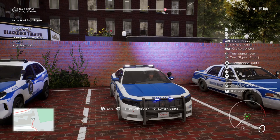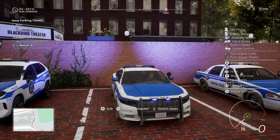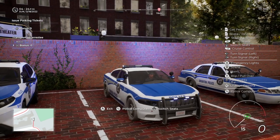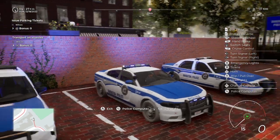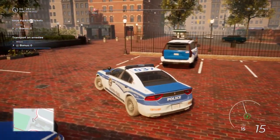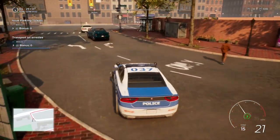Hello everyone and welcome back to the channel in another episode of Police Simulator Patrol Officer. In today's episode we're going to be in the new area that we just unlocked on the last episode — I believe it's called Wilcox. Here we are in the Charger with a transport arrestee mission, so without further ado let's get this done and see if anything suspicious happens, because you never know what's going to happen in Police Simulator.